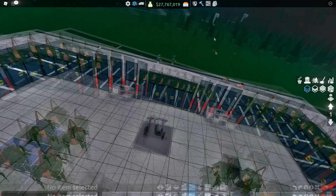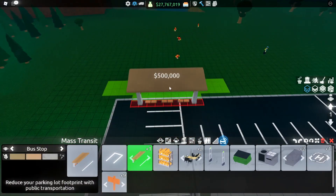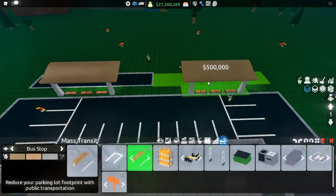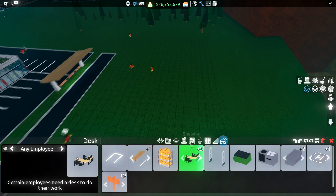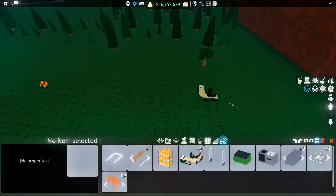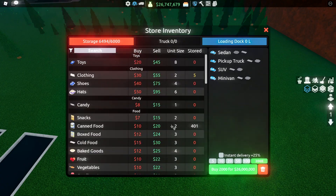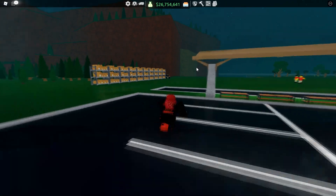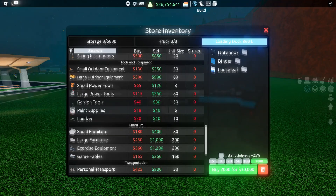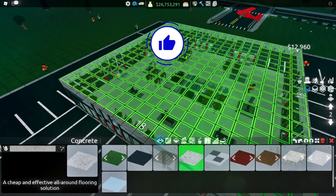Let me quickly make a space for the manager. If you have the extra money and want a bus station, go ahead and place one here and the next one as close as possible. At the back, place down the manager's desk making sure they can reach it, then add a bunch of shelves. If you don't want a manager you can skip this, but I like using one so I can go AFK.